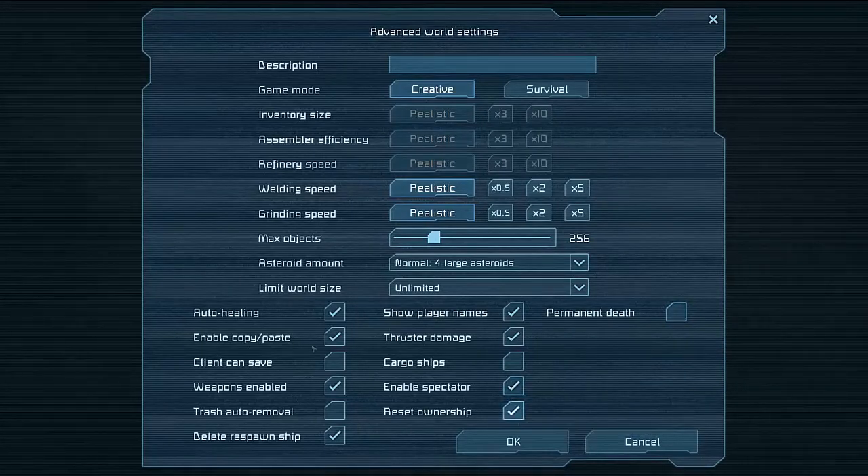We're going to put those on. You have this 'client can save' option. I believe this means if you turn it on, you can allow your friends to save the world. Say if your friend wants to make a save, you can allow them to do that.